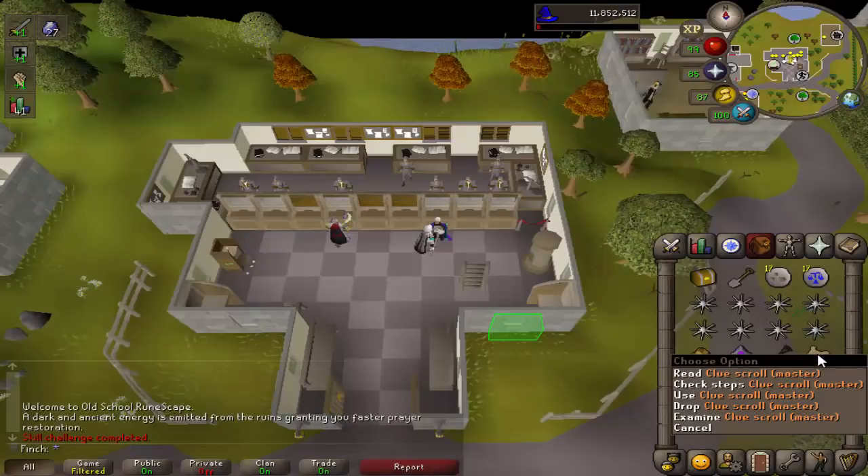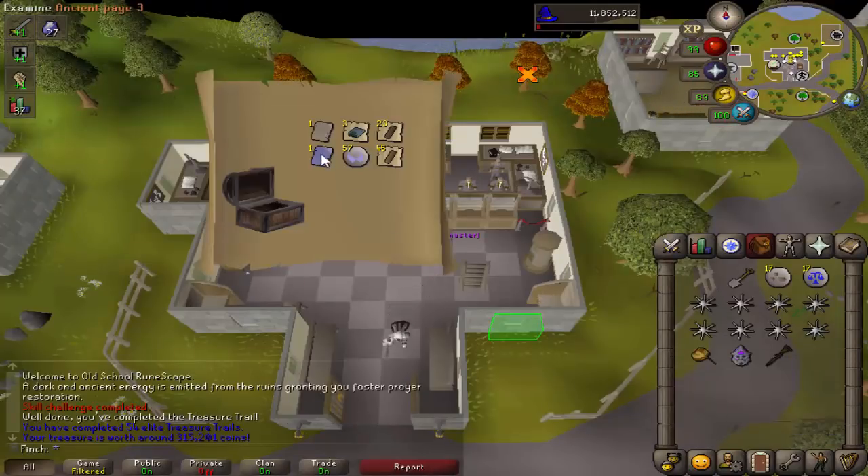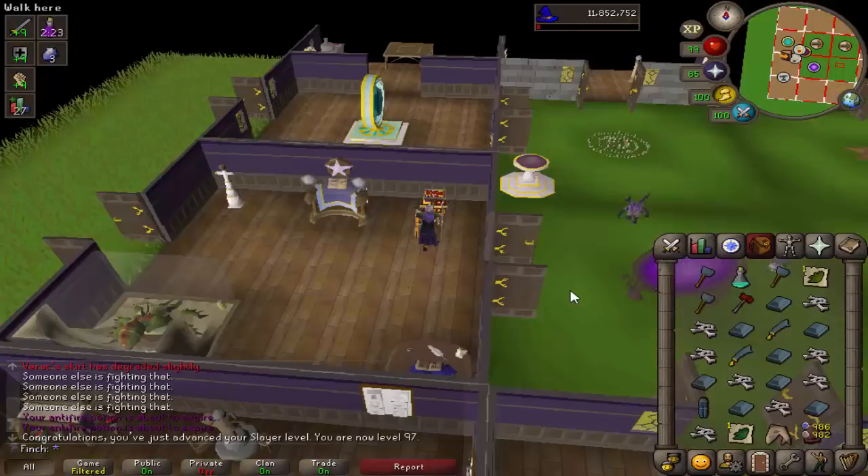Got an elite clue to open — going to go ahead and drop the master and see what we get. That's pretty nice actually, 300k. Yeah, decent resources. Not bad. I went a little bit too AFK at Rune Dragons and missed the slayer level, which is slightly annoying, but that is 97. Two left to go until 99.